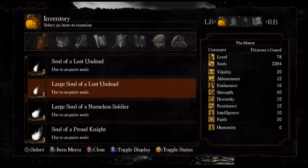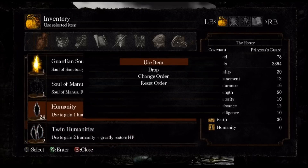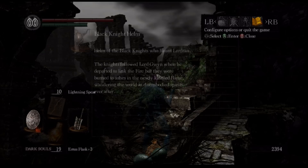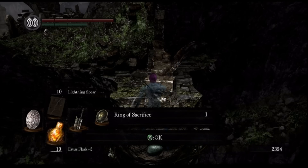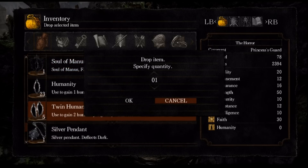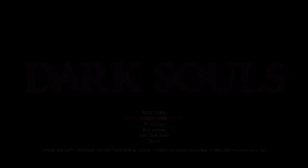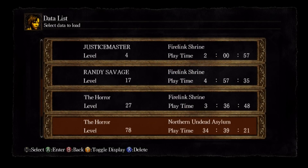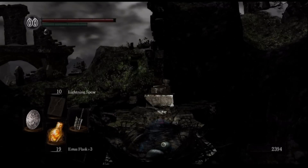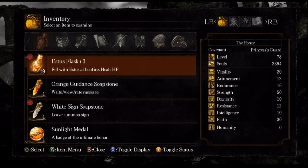Let's trade a Humanity. For Humanity, we get the Ring of Sacrifice. And for Twin Humanities as well, you can trade those too — you also get the Ring of Sacrifice. They go along with each other.